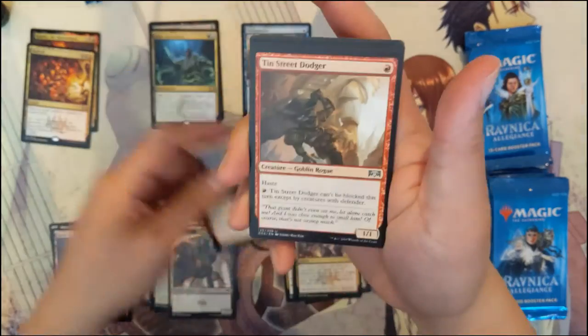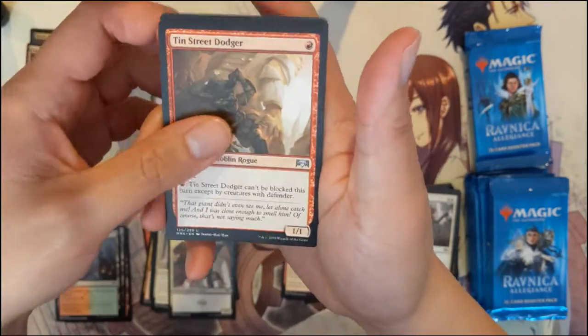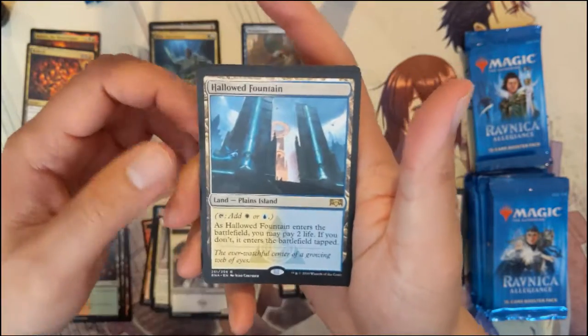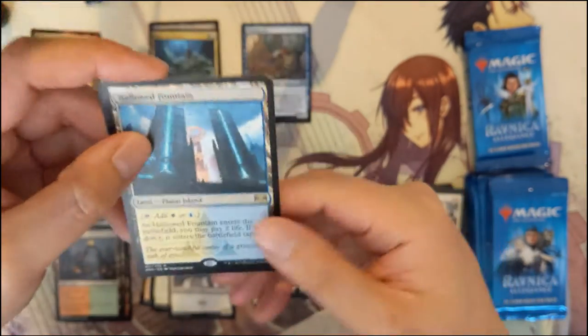Okay, we got Daggercaster, Street Dodger, Sky Tether. Hallowed Fountain — the first one of that shockland! So we got the blue-white shock. That art is pretty cool.